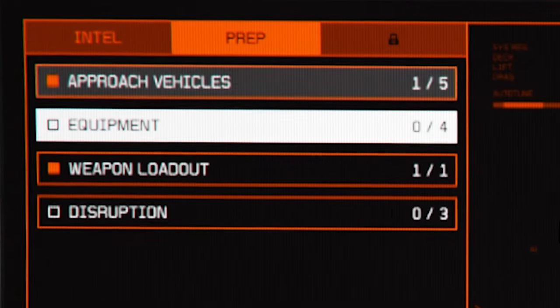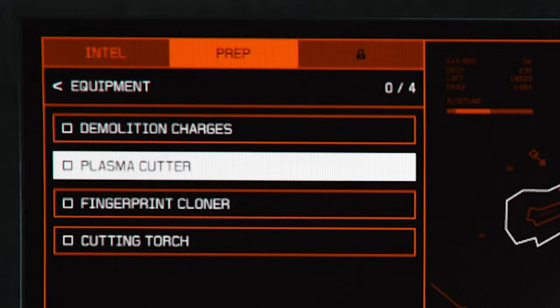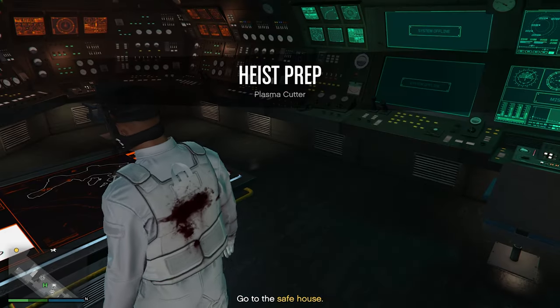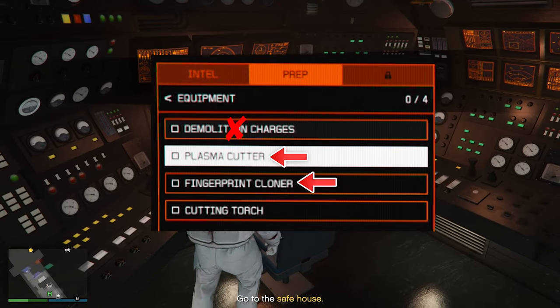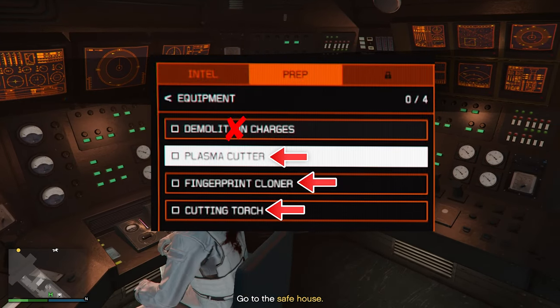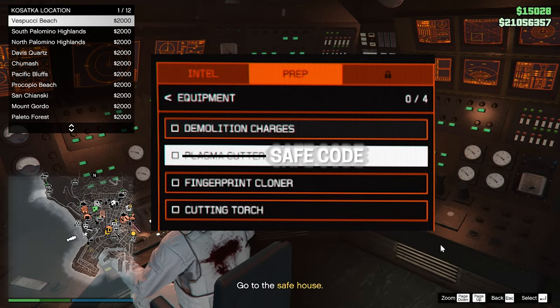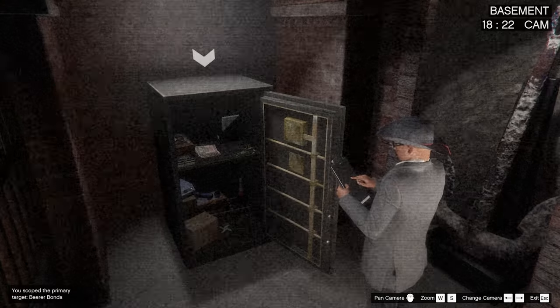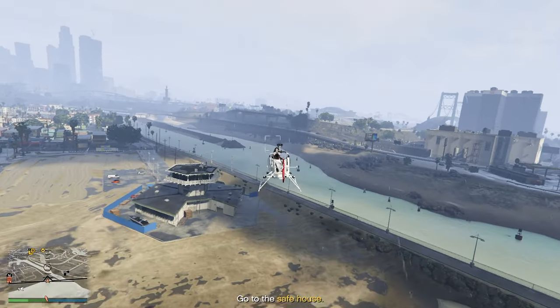Now moving on to the equipment section, you have four options. The demolition charges you can completely avoid. You only need to complete the plasma cutter, fingerprint cloner, and the cutting torch in order to start the final heist. You might have the safe coat option instead of the plasma cutter — this is because you have the bearer bonds as the primary target.